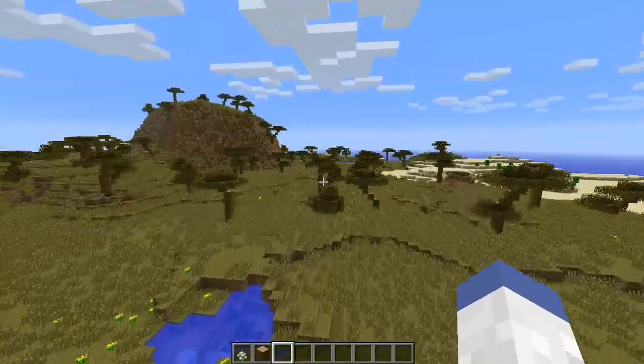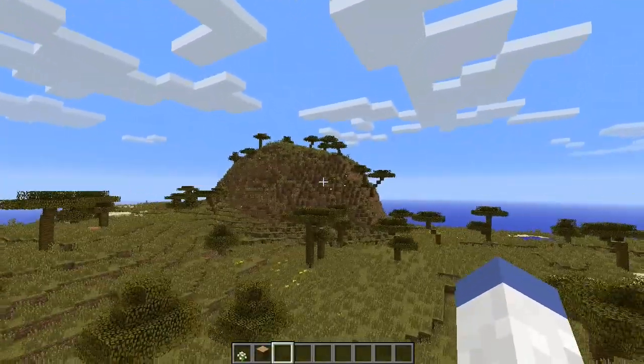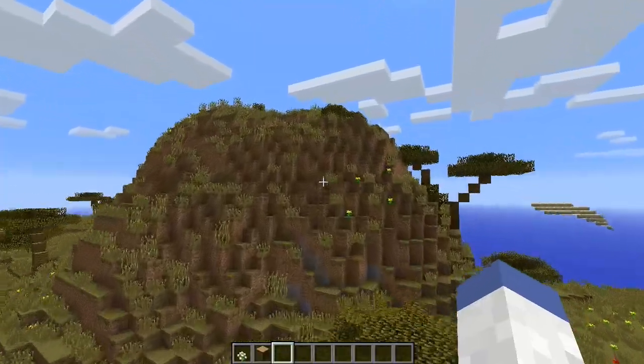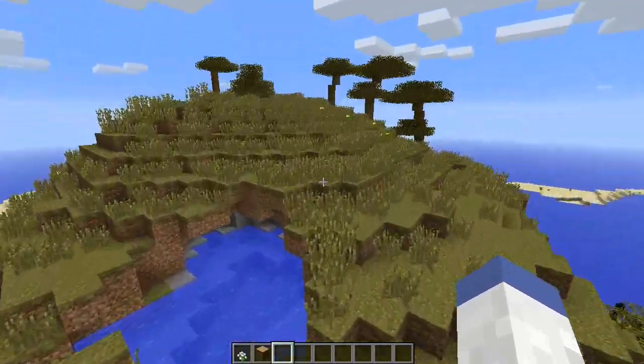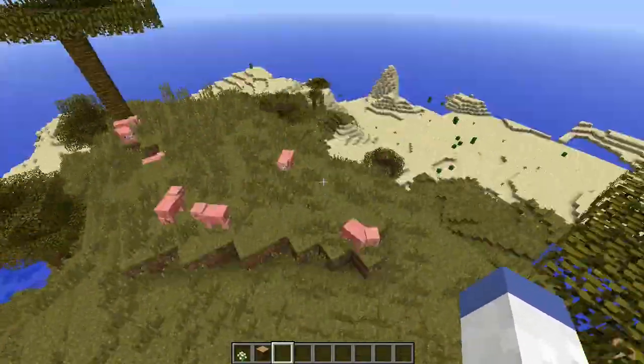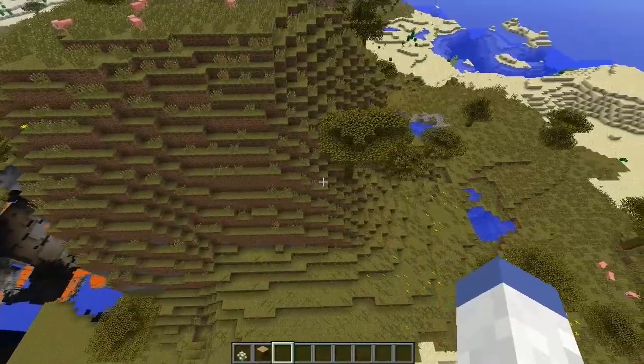The savannah also generates plateaus, as you can see here. This is kind of like a natural steep hill — it really looks like a mountain but it does have some differences to it, so it helps out a little bit.